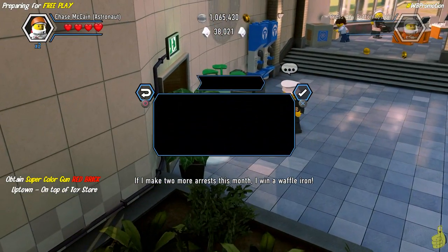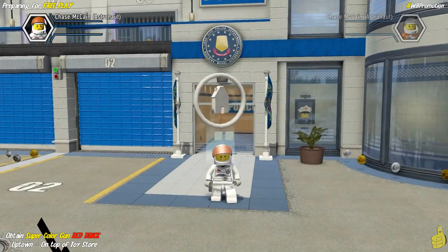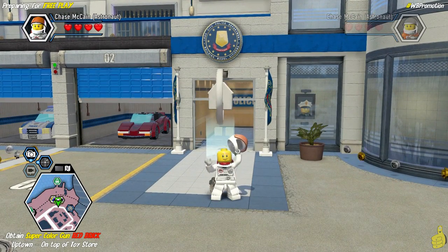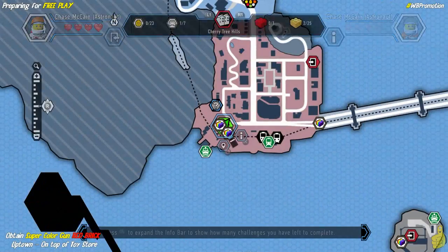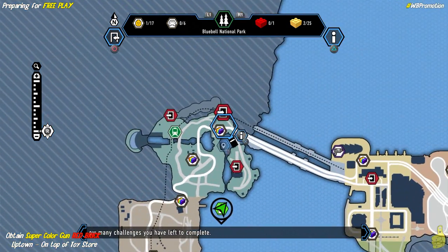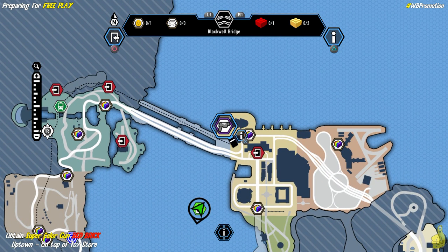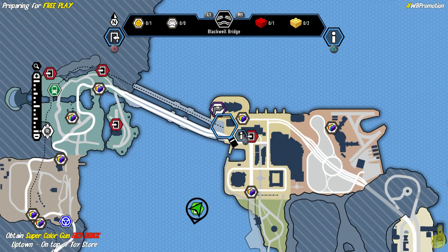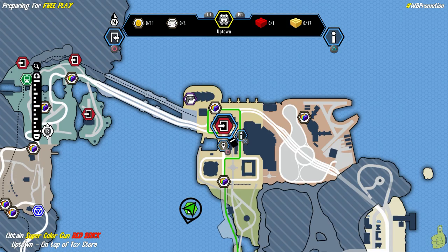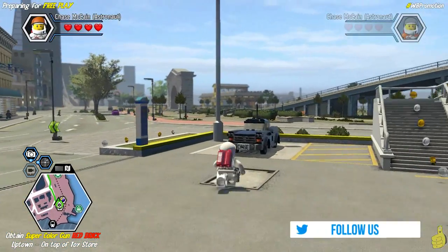What we're heading for now is the super color gun red brick, which is uptown on top of the toy store. On the map we go straight north and then just a little bit east, right across the bridge — you can see where that color gun spot is. We're actually going to use part of the color gun dispensers there to get on top of the toy store.